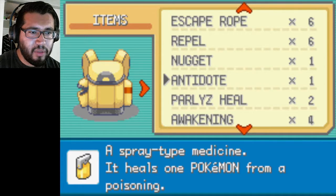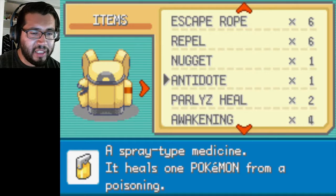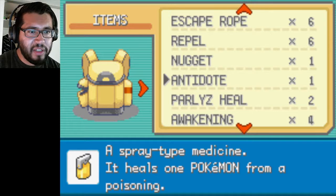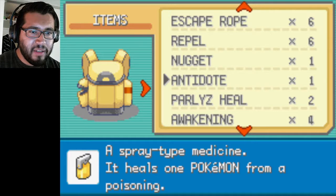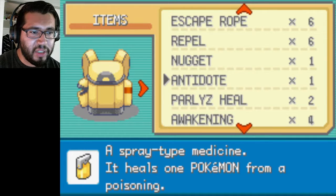I think I might go try to go for those legendary birds, even though I won't necessarily use them in the party. I'm thinking about switching out Pikachu for an Electabuzz. Electabuzz I won't get until later on, until I get the ability to Surf and go into the Power Plant, because that's the only place where you can find an Electabuzz so far.